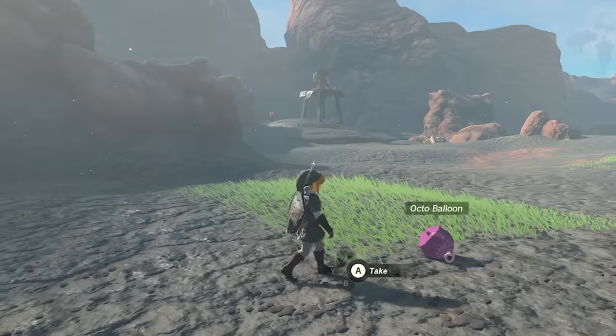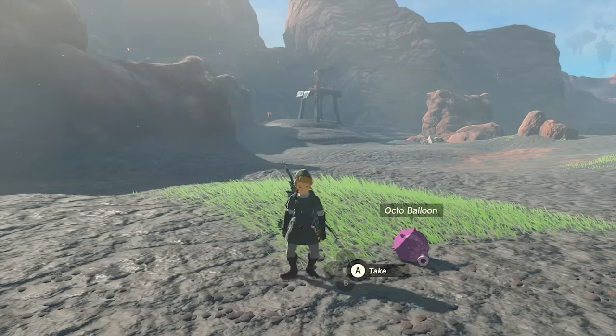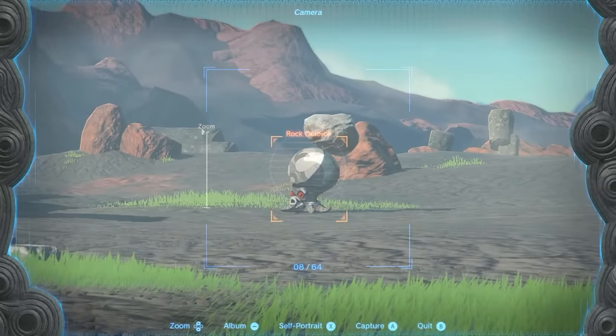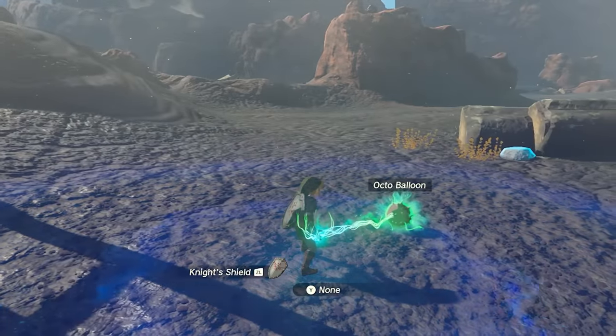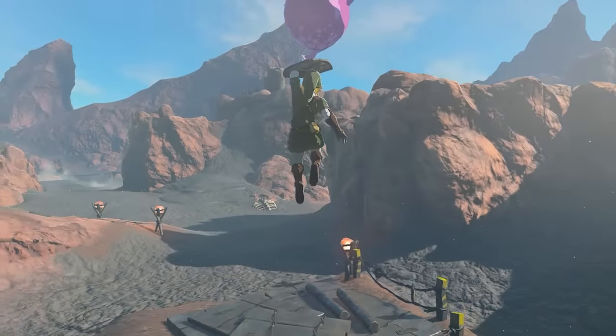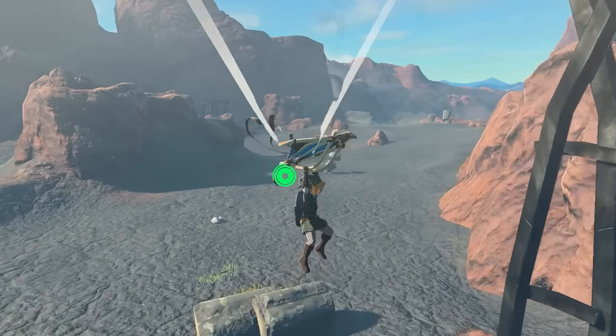This item is a very discounted, much slower version of the rocket — the Octoballoon, which drops from monsters. You fuse the balloon with the shield and watch as it flies very slowly. It's not really optimal, but it does fly and pop. If you don't want to waste your rockets you can use this, but you're not going to get much height.